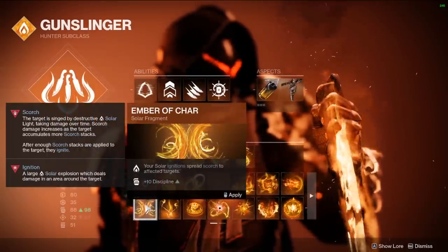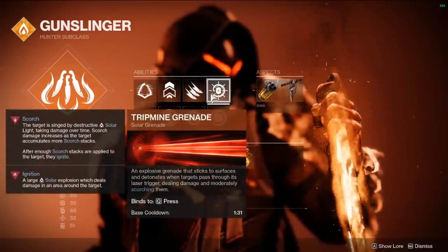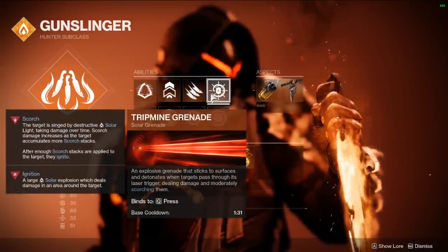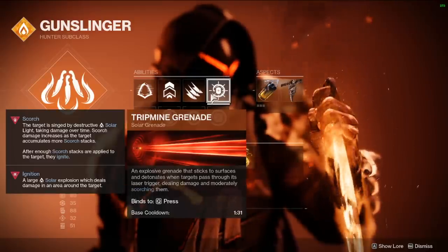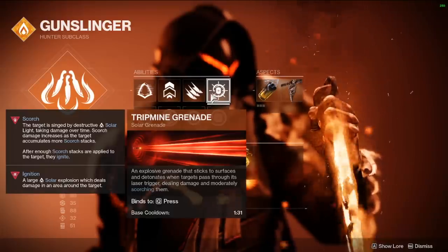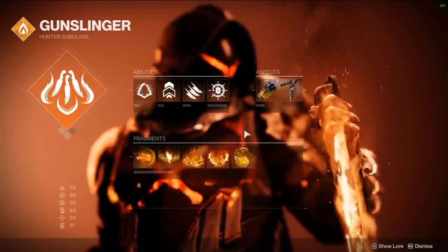Alternatively for Ember of Beams you could run Ember of Char — your solar ignitions spread scorch to affected targets — because when we land our melee and our grenade that's an instant ignite. They ignite right after you land the combo, which is what you saw in the opening clip on the ogre: we threw our knives then our grenade. After two consecutive hits it's an ignite, no matter what.